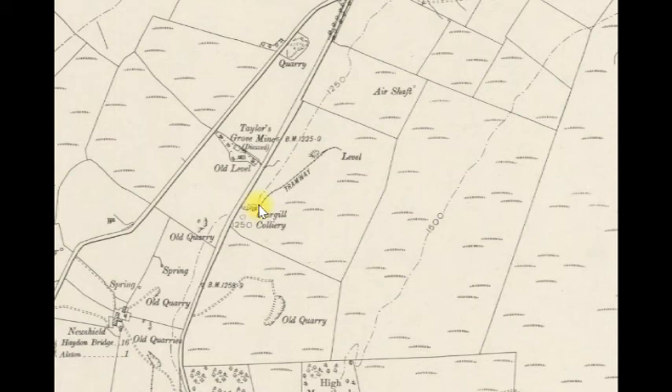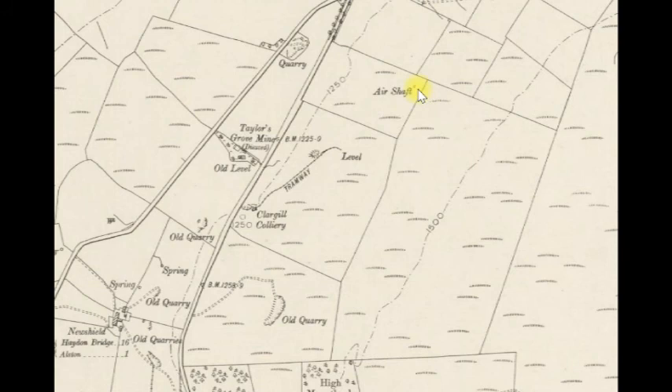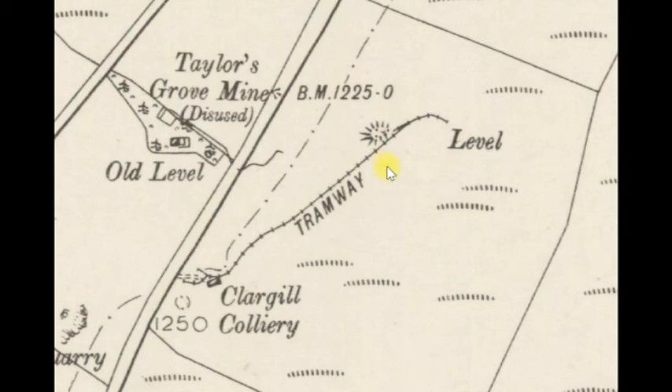There's a little coal stave by the side of the road and the tramway going up into the level. And there's already an air shaft for the mine there. You see the Taylor's Grove Mine, disused at this particular time. There's very little infrastructure - the only building it's showing is down near the stave at the bottom. There's no infrastructure up at the level.